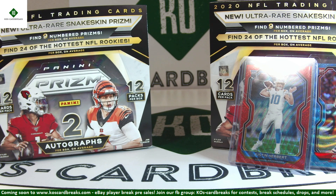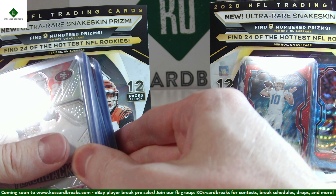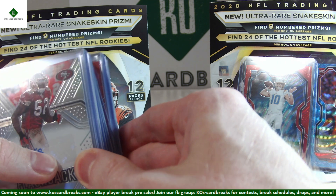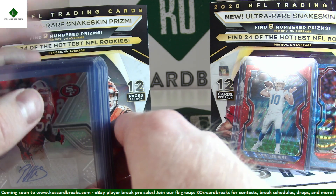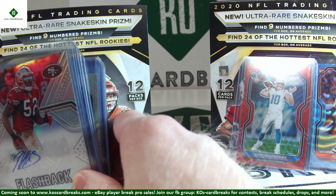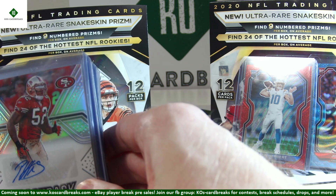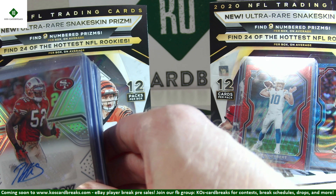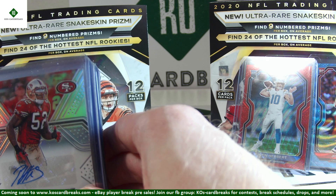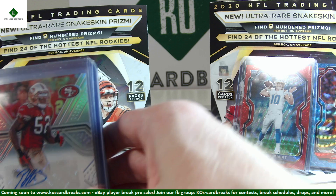Before we get to the autos, let me mention our new breaks coming up. We have a Super Jumbo two-case break of Bowman Draft on Thursday the 11th — those auctions end the same day. And then on Saturday, we're going to be doing Donruss Optic. Optic Football is finally going to be out on Wednesday, and our first player break will be on Saturday. We might even put some up early through our website, kaoscardbreaks.com. We also keep everybody up to date through our Facebook group, so if you haven't joined that yet, please do.